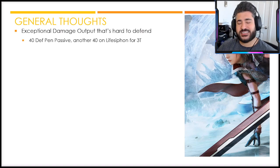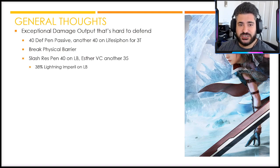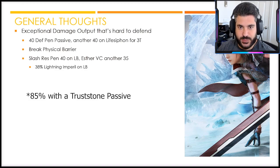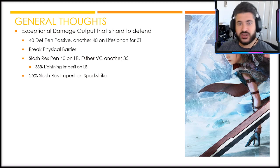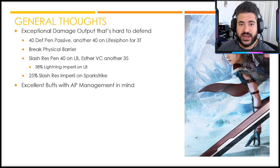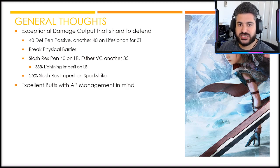My general thoughts: Lightning has exceptional damage output that's genuinely hard to defend against. Her passive gives 40 defense penetration, Life Siphon 2 adds another 40 for three turns, and a trust passive adds 10 more — putting her at 90 total defense penetration. Physical tanks stand virtually no chance. She also has 40 slash resistance penetration on the limit break plus 35 from a vision card, totaling 75 slash resistance penetration. She also has 38 lightning imperil on the limit break and 25 slash resistance imperil on Spark Strike.